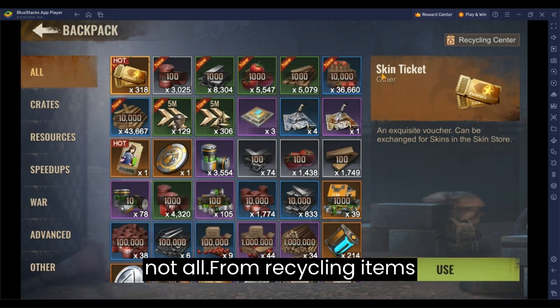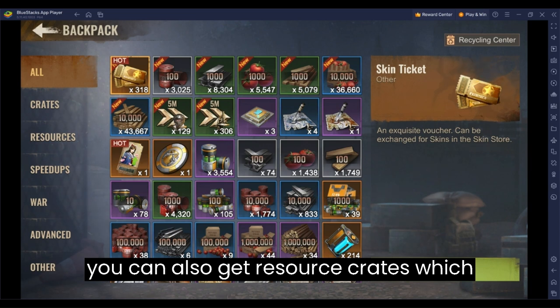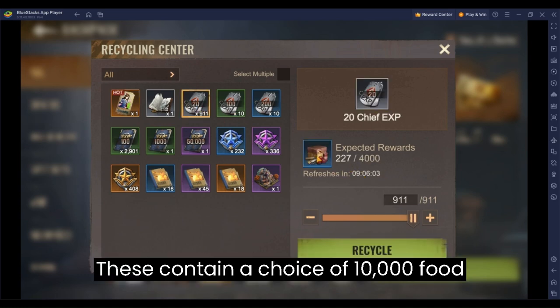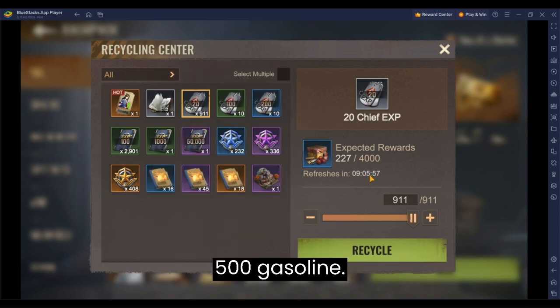And that's not all. From recycling items, you can also get resource crates, which can be a great help in your development. These contain a choice of 10,000 food, 10,000 wood, 2000 metal, or 500 gasoline.